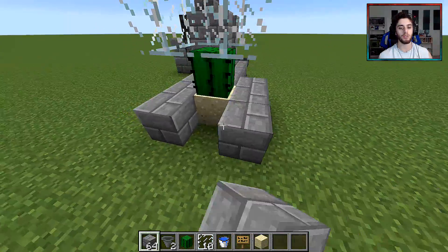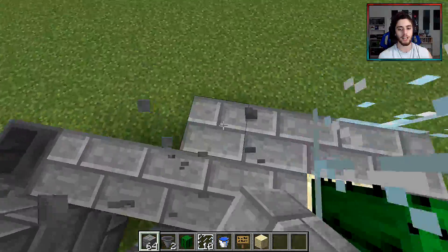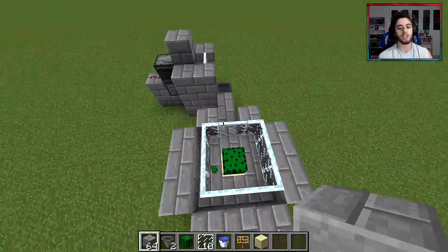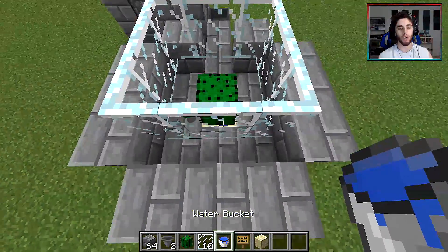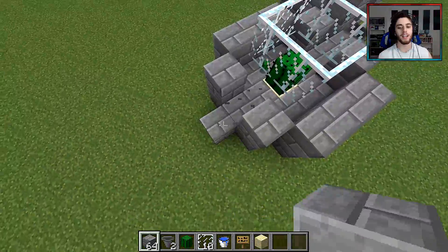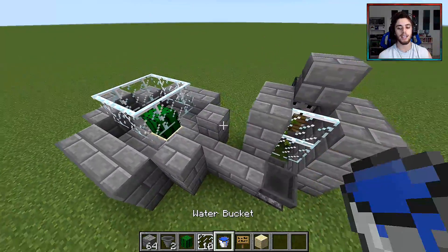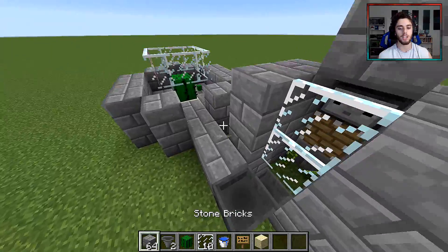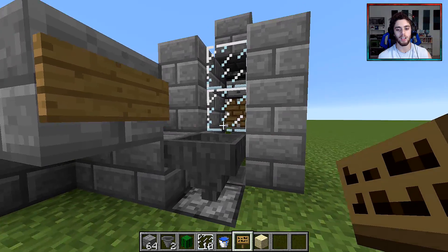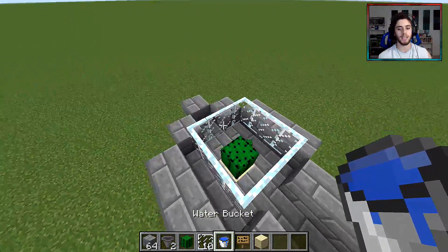Now make a platform around here just so the cacti doesn't fall off. Make some walls around this. So what you're seeing is basically the cacti is going to fall in there and go somewhere. You can put the water down here or on the sides, but you'll still have some loss. The best way is to break off one more in the back and do it at an angle on each side. But before you do that, go in front and place down some signs so it goes into the hopper. Continue the pathway — make sure it goes right in there. Then right here make sure it won't leave, so place a sign there and a sign here, so it's going to stop and go right into the hopper.